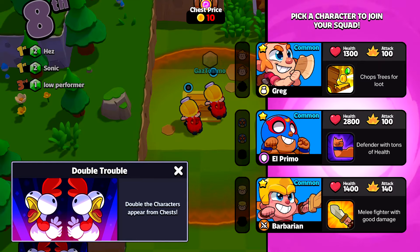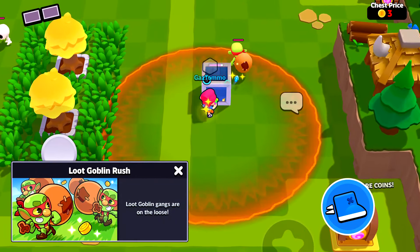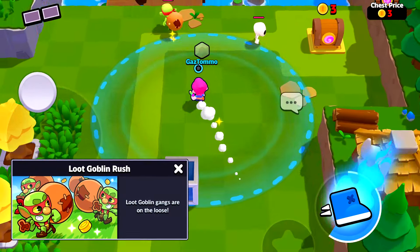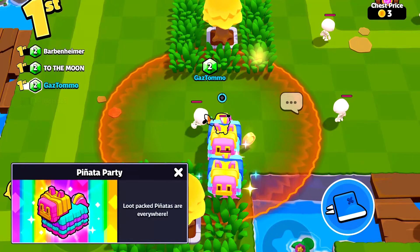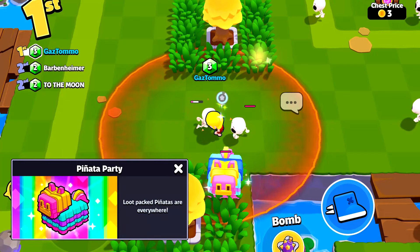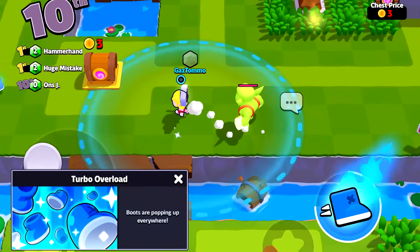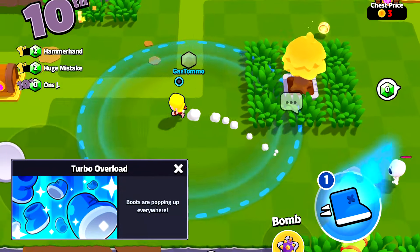That's all the characters you can unlock from playing through the green world, but as you play your matches each game will be enhanced with modifiers — and these modifiers are really fun. Double trouble doubles the characters you select from chests, so instead of one you get two. Loot goblin rush puts loot goblins running all around the map — taking them out gains you extra loot, but be warned they move pretty fast. We've also got piñata party where loot pack piñatas are all over the map containing precious loot, so don't ignore them. And we've got turbo overload where turbo boots spawn everywhere on the map, meaning you basically don't run out of turbo sprint.